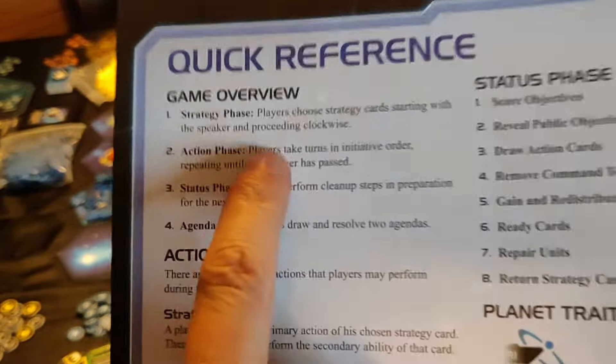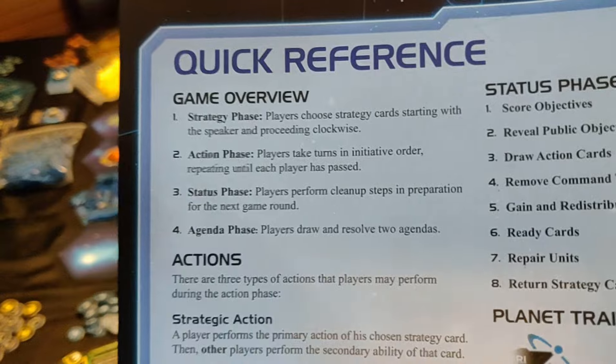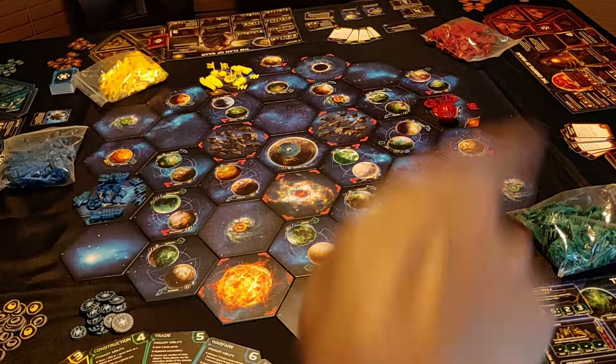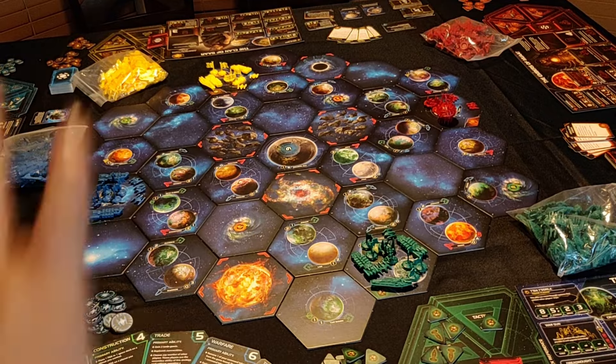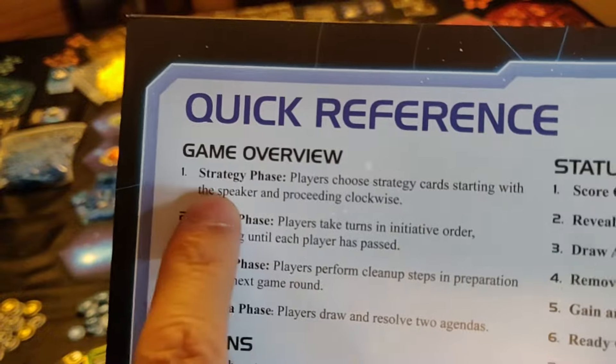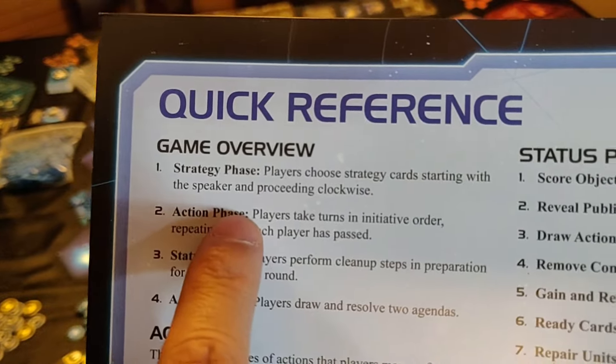The structure of the game basically works like this: you have four phases that you have to go through. In each phase you go around the table, and in those rounds each player gets a turn. So turns are in rounds and rounds are in phases. We start off with the strategy phase.